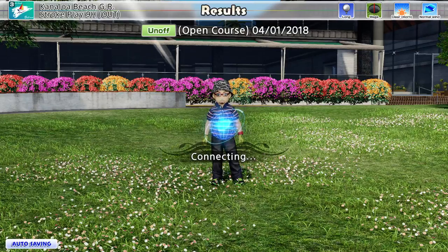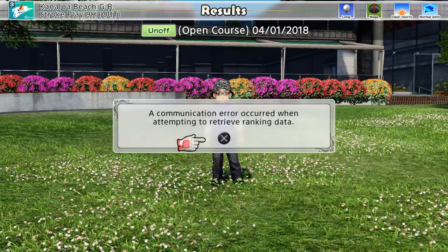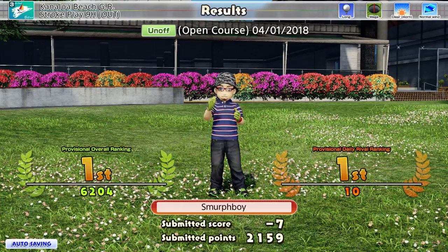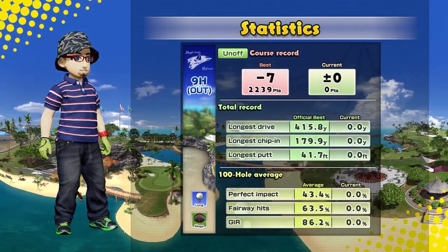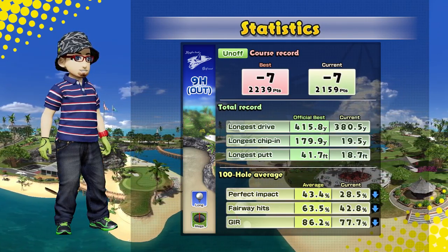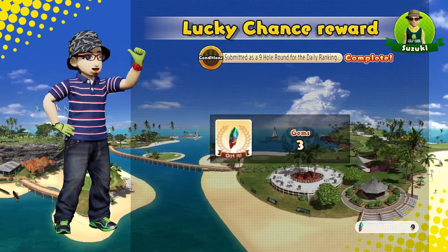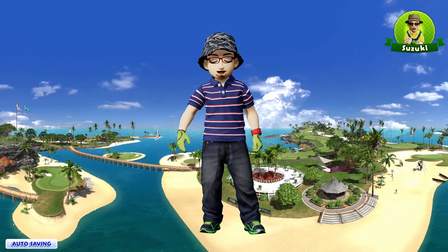Nine under's there to be taken surely. So what do we win for our efforts? Impact, fairways and greens all down. We'll get our lucky chance, we'll get some gems. I'll take that. Hope you enjoyed that - if you did, please like, share and subscribe, make a comment, and I'll see you soon for more.